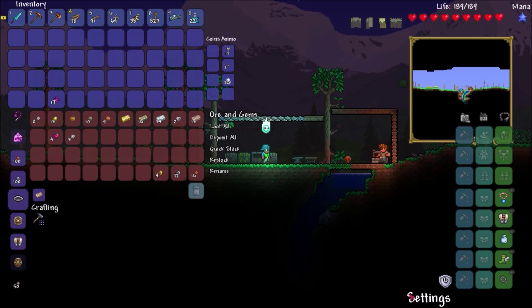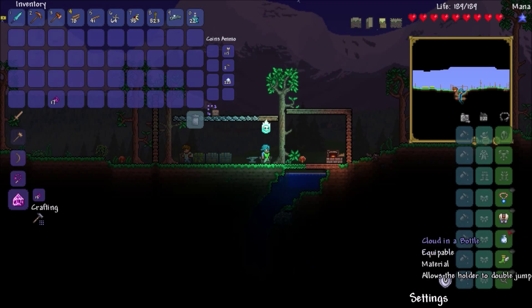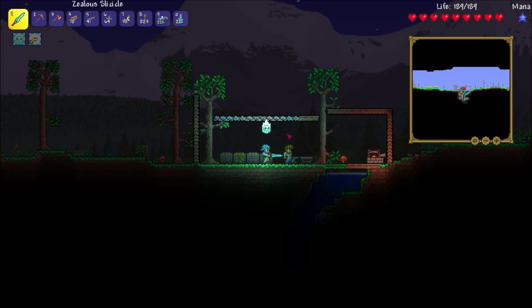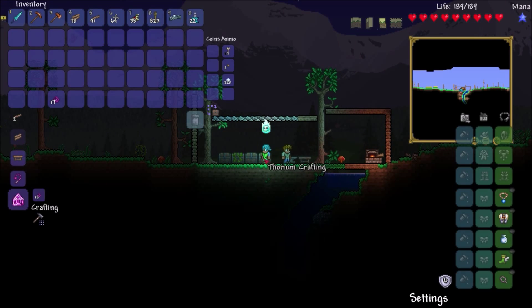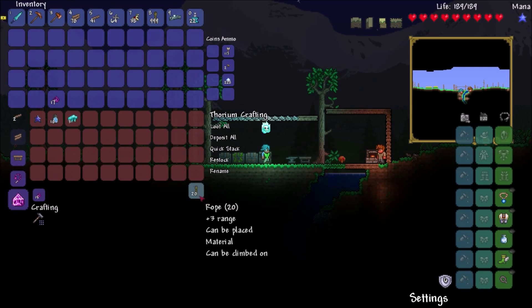When we last left off, we made some bullwark — that's a weird word — and a slicicle. That was obviously a mistake; we should have made the katana. We will learn from our mistakes. I made a hell-evator, and that's not thorium stuff, so let's just trash that.